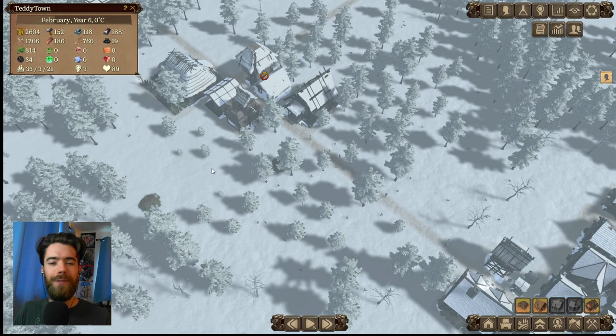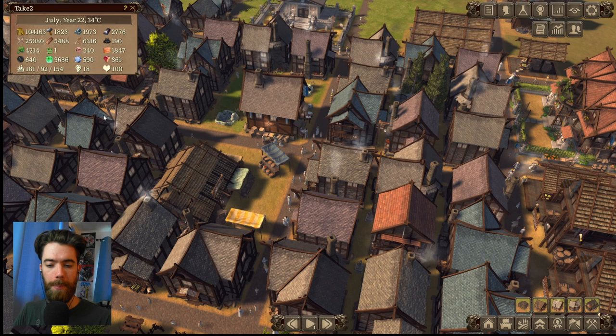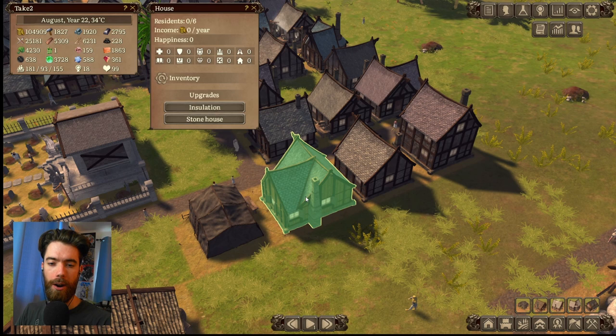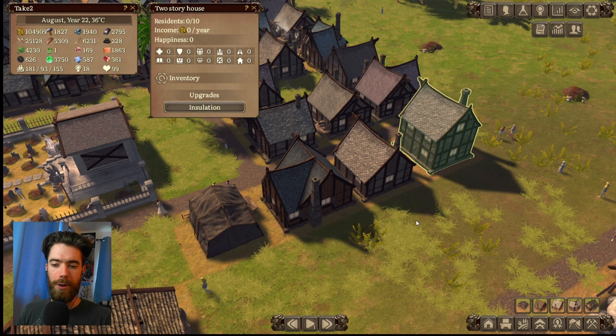Let's end by talking about taking care of your population, because there are always two sides of the coin in Patron: people can be born and they can die, and they can immigrate in or choose to leave. People will only have children if they have additional space in their housing, so improving housing from tents to houses to stone houses and two-story houses allows more families and a larger population of children, which eventually means a larger adult population. The shelter can house many people when population is in flux, but it specifically notes that no children will be born for people living there.